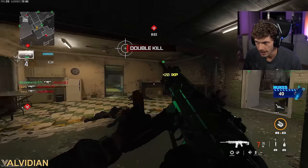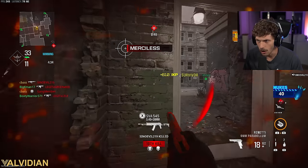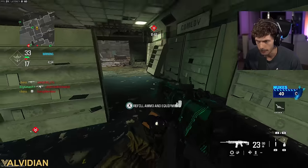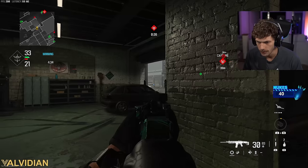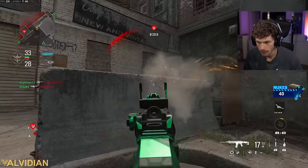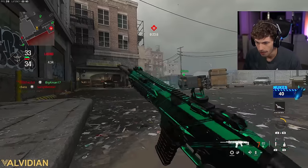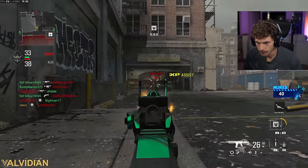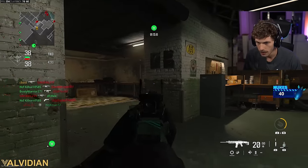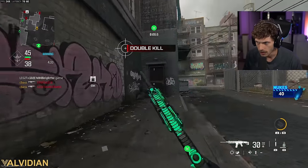I actually prefer Scump's old build a little bit more. I'm getting packet burst — they really gotta fix that in this game. I get so much packet burst every game; let me know in the comments if you experience it too because it actually feels like real lag, not just a visual glitch. Advanced UAV up too — now we know where enemies are spawning. There's a whole stampede of them over here and they're not really moving.